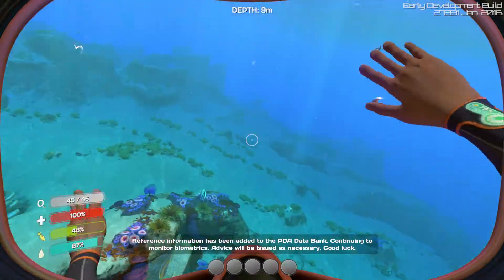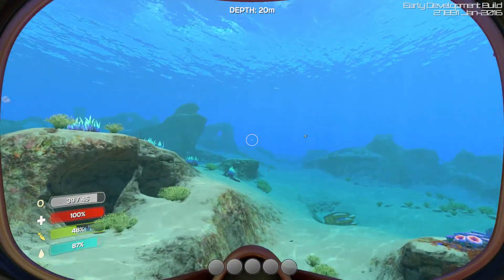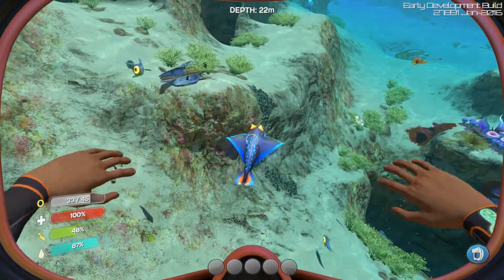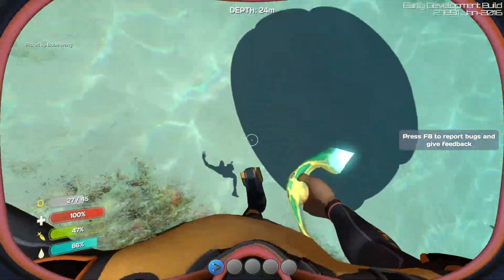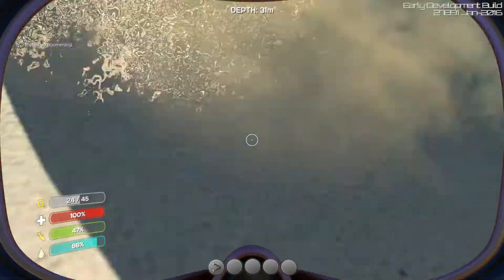This is a spectacular-looking game. We can see our oxygen, health, and food and water on the left-hand side. Pretty much everything in the world is interactable — you can come up to this fish and grab it, and you can dig in the sand and terraform it all you want.